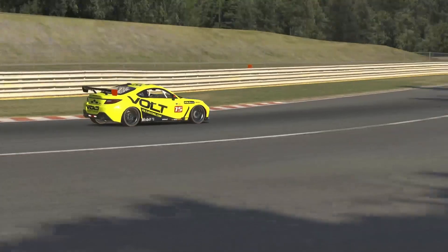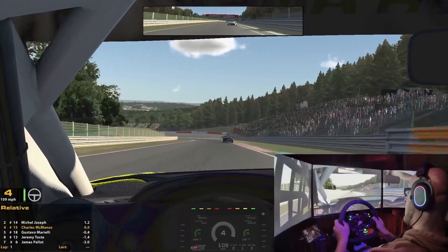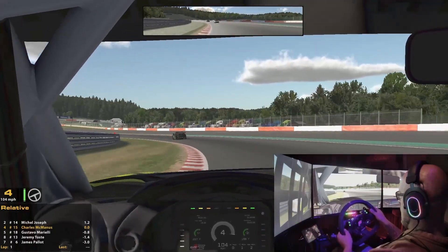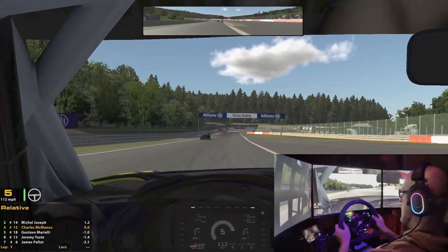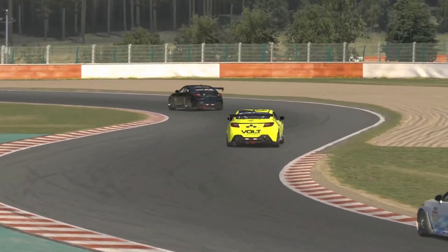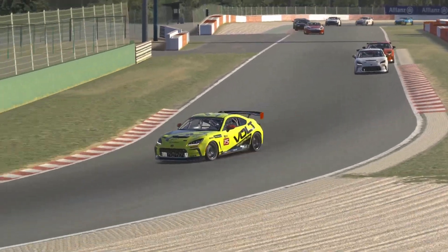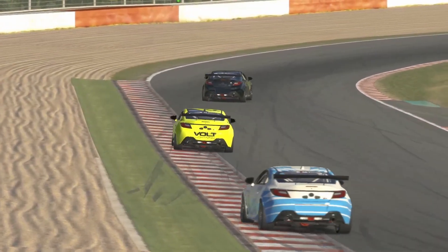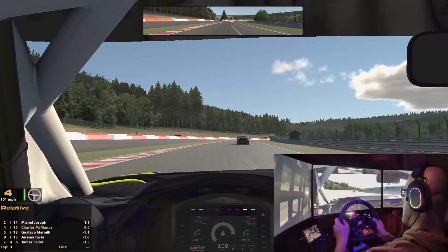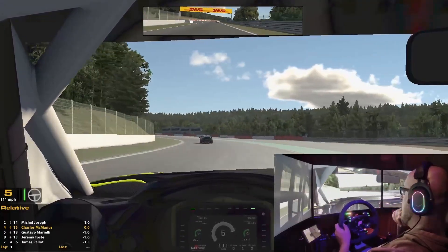The car behind is fairly close as well but I have a little breathing space now — we're a little more spread out and you can settle in a bit. Coming up to Pouhon here — really fast left-hand sweeping corner. Very easy to go off track at the middle of the curve where you're tracking out to the right side. I'm keeping it tidy and clean, trying to chase the car ahead. I want to get into slipstream range before the next straightaway — 1.1 seconds, not going to get too big a toe.